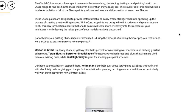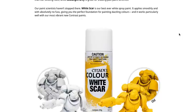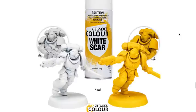Mortarian Grime is a lovely shade of yellowish filth perfect for weathering war machines and dirtying grizzled behemoths. Tyran Blue and Berserker Bloodshade offer new ways to shade reds and blues that are more vivid than the existing hues, while Soulblight Gray is great for shading pale paint schemes. And the White Scar is their best-ever white spray paint — it applies smoothly, gives you a perfect foundation for dazzling colors, and works particularly well with the most vibrant new contrast paints. I wish they hadn't used White Scar as the name because GW's actual White Scar paint is terrible — that doesn't give me any confidence.